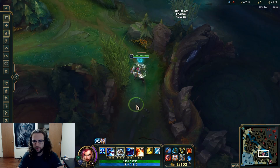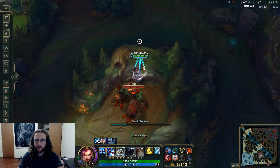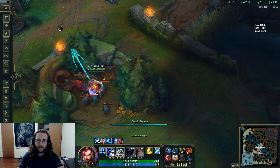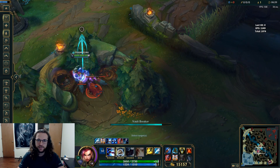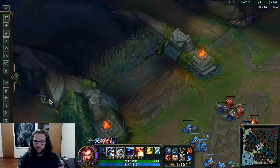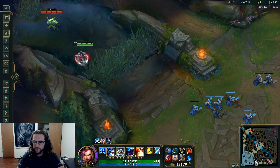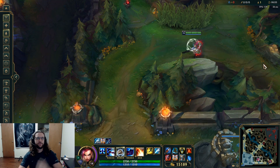For wall jumps, Vi can get over most walls in the map with her Q — you just need to touch the edge of the wall. She can get over walls that most champions cannot, including some tricky ones. Just look at the indicator and you'll be able to see when you can clear them.